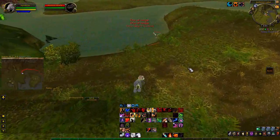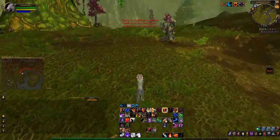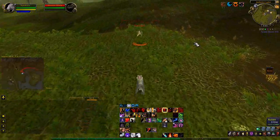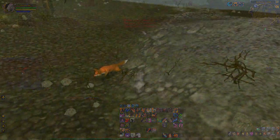Even though the method of obtaining the tiny emerald whelpling can be pretty easy, unfortunately it's the drop rate that makes it hard to get. Both pets featured today have very low drop rates, so they'll take a bit of time of farming in order to obtain each one of them.